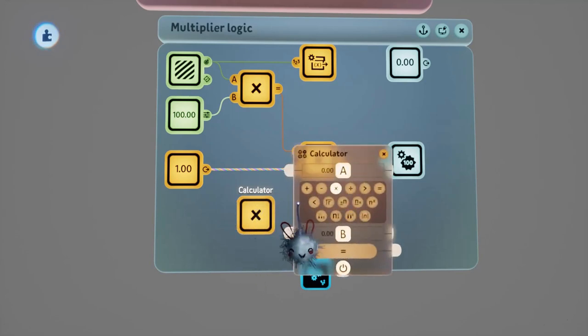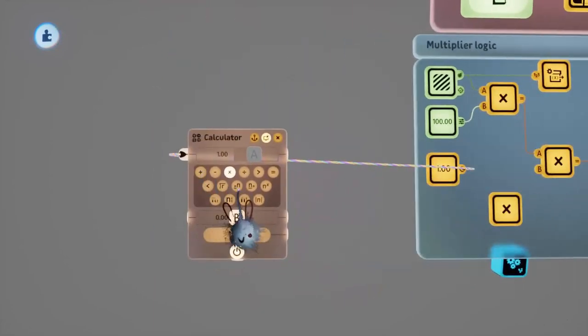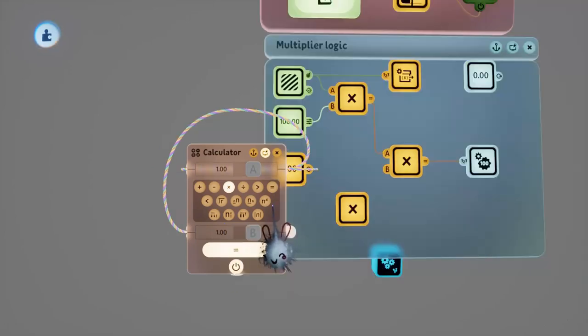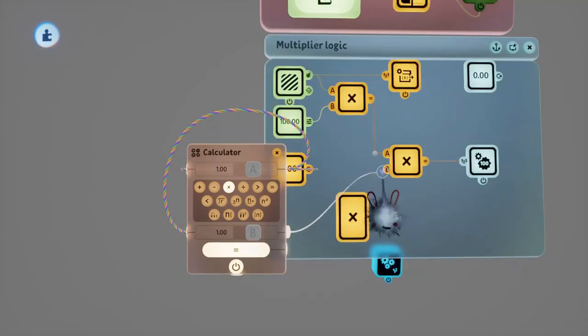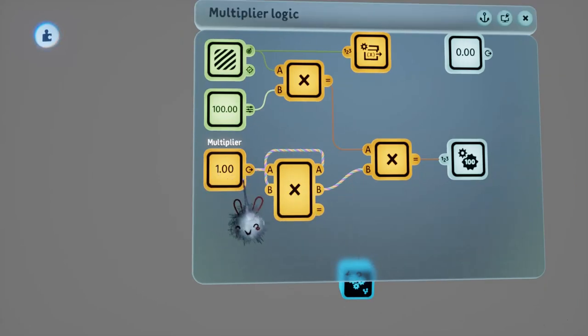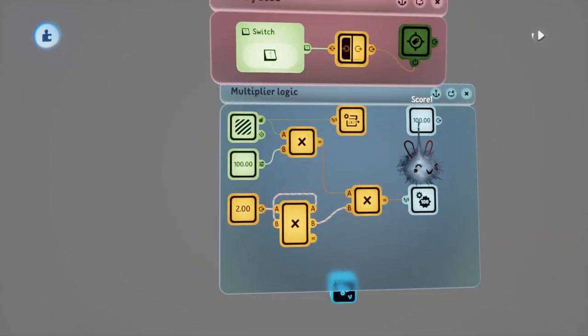A really easy way around that is to add a frame delay. We'll grab out any calculator, open the tweak menu, and plug the signal we want to delay into port A. We'll then plug the signal output from port A back around into port B, then plug this signal back into where it was. This delays the signal by a frame because the calculator has to process what comes out of port A before port B, basically delaying the signal by a single logic frame.